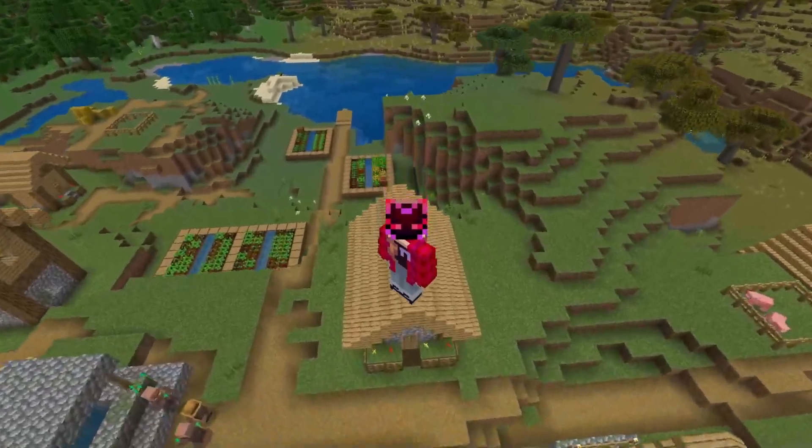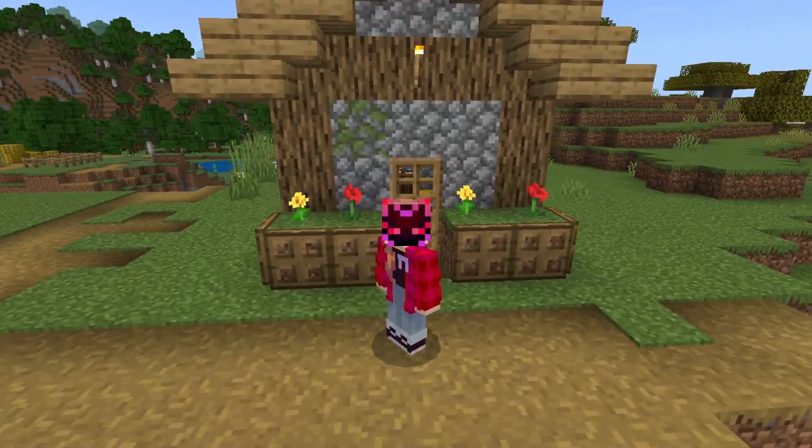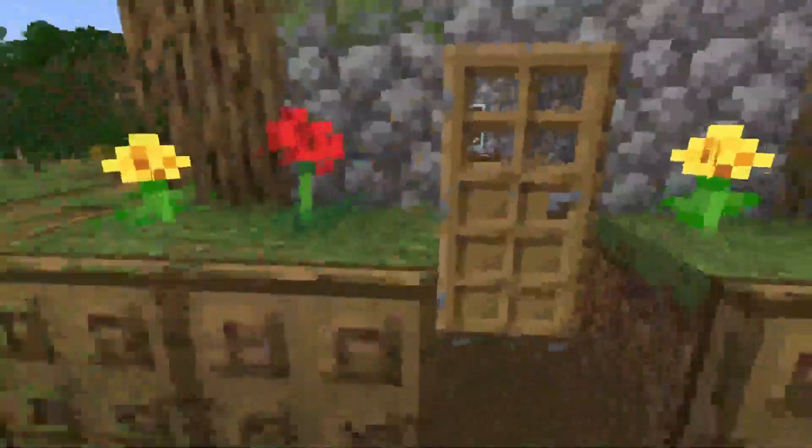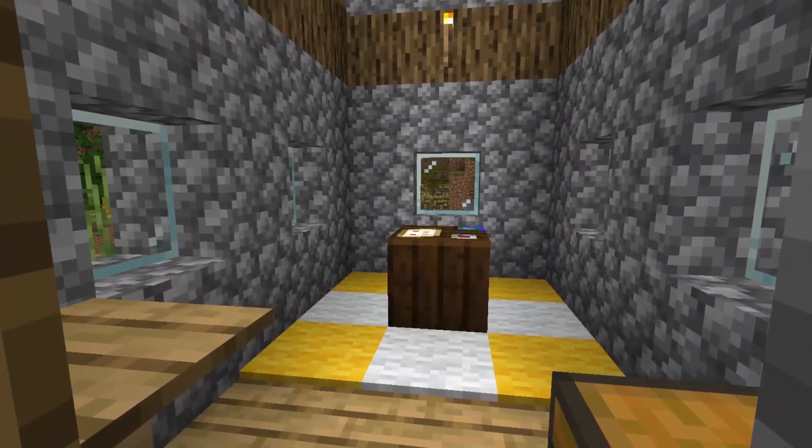Why hello everyone, it's Grishen here and welcome to another episode. In this episode we're going to be working on the village and on this house for the cartographer. Here's the inside, we have the outside. Let's make this house look a little better now, shall we?